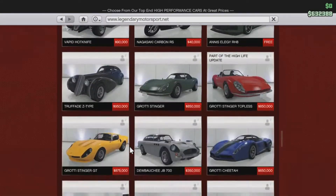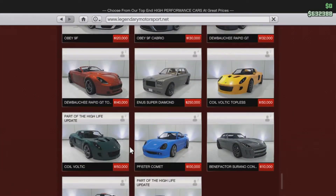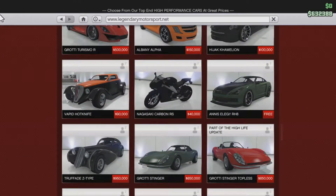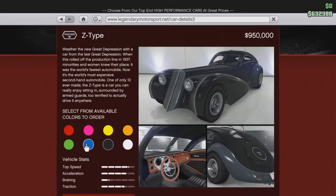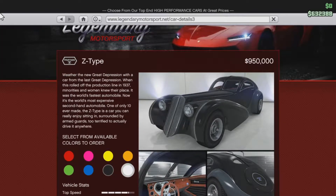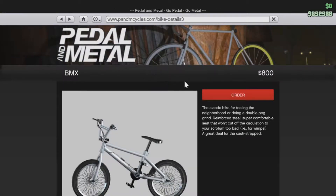Scroll all the way down to the Z Type. For some reason the glitch only works with the Z Type — I don't know why, it's just what Rockstar did. I'm going to make it white. Then go back to your Bike Details tab and click Order.